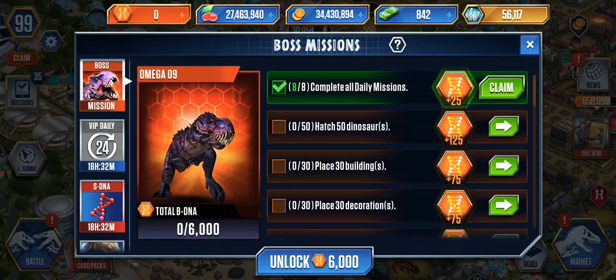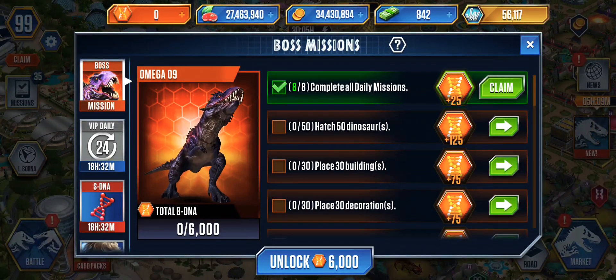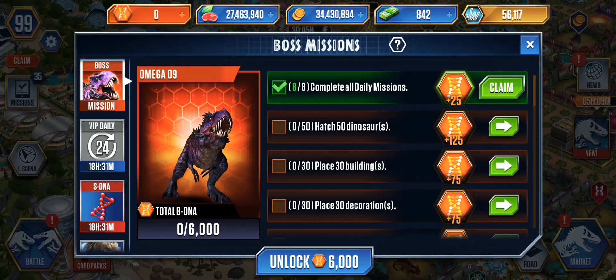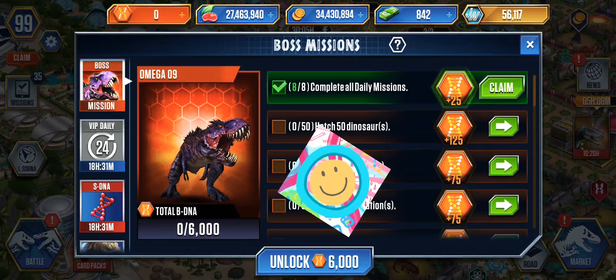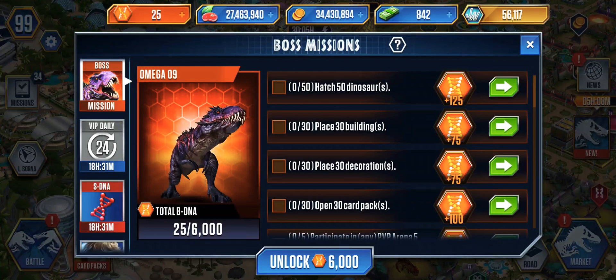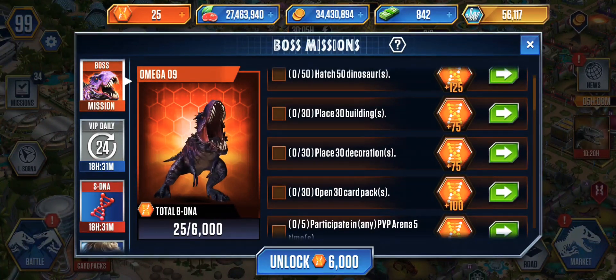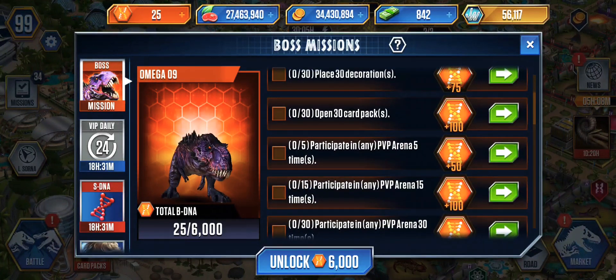Okay, this is a brand new update just got uploaded today. What's going on everyone? I'm here today with my partner Max. Hi Max! We got a new update. I'm just going to claim what's available right now for me to claim. It says: hatch 50 dinosaurs, place 30 new buildings — we can do that easily — place 30 new decorations, open 30 card packs.